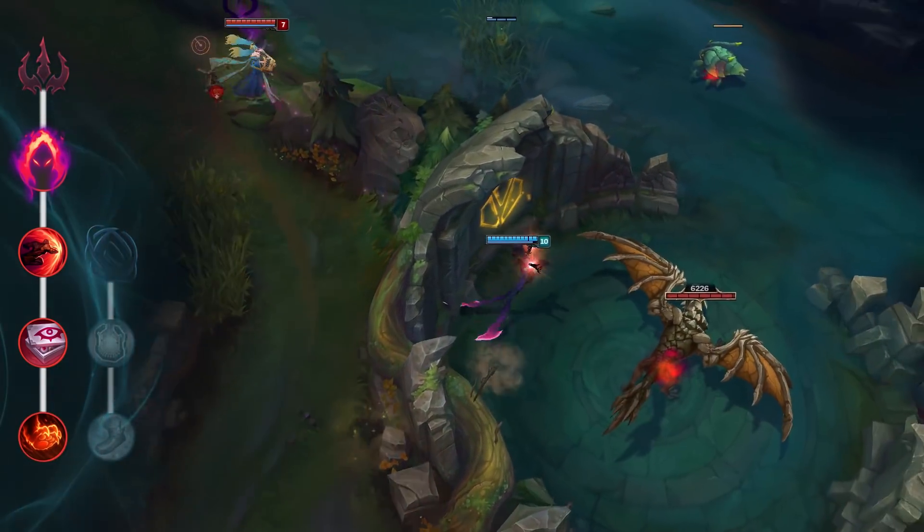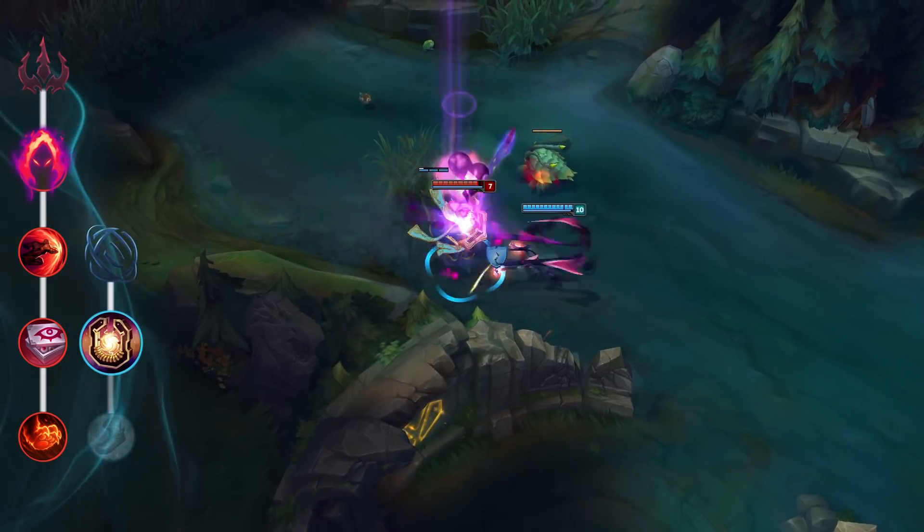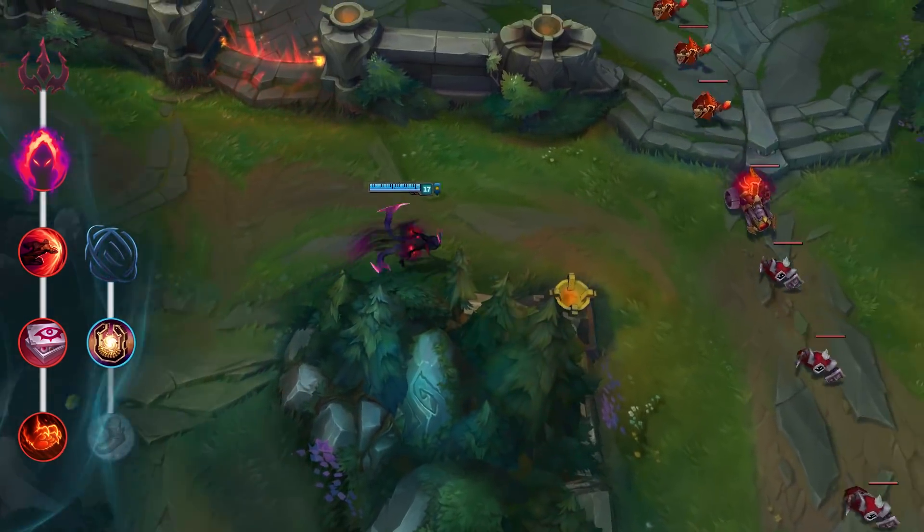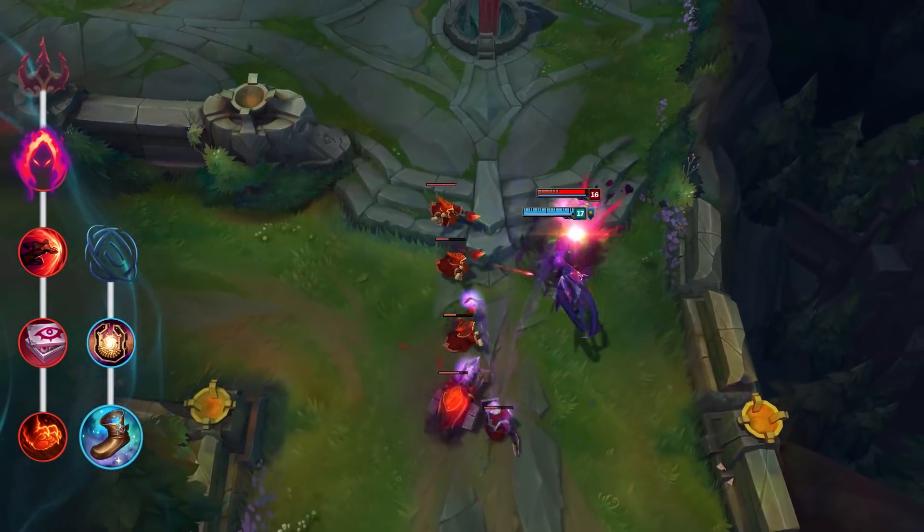For your final two runes, dip into the Inspiration Path. Take Hextech Flashtraption for its spine-tingling gank potential, and grab Magical Footwear for free move speed.